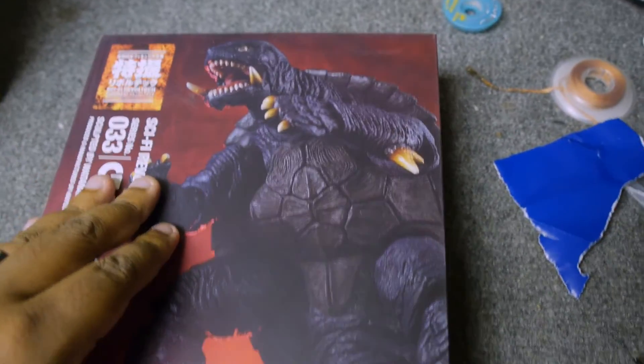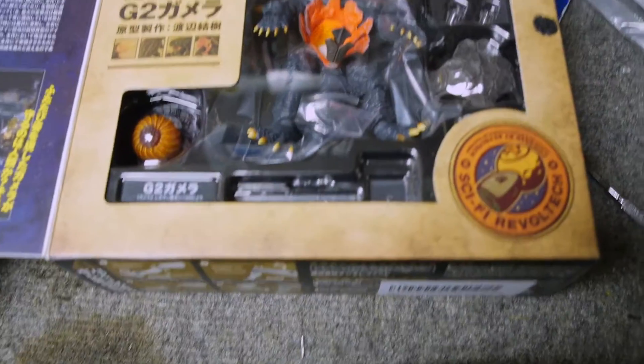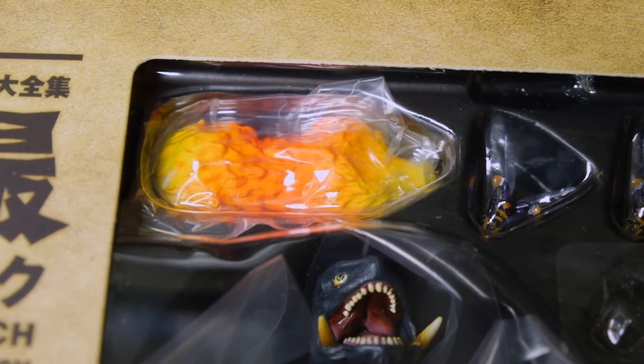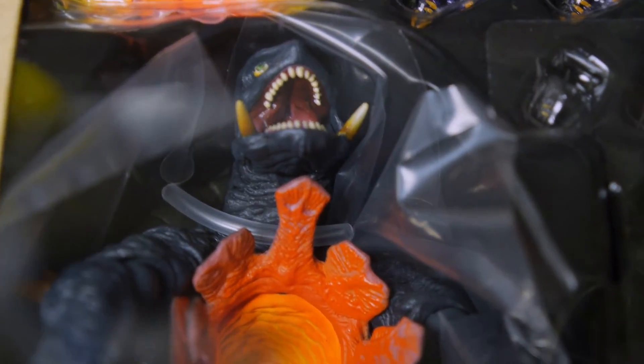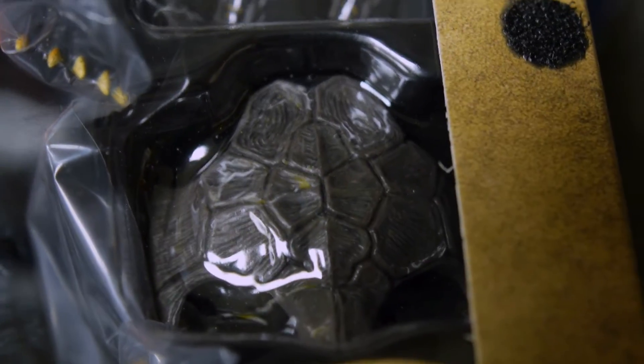Alright, I switched cameras here so we can get a better look at the box. It opens up. Nice. See, Gamera has his plasma fireball attachment. We have different — oh, these are Legion little mini figures right through here. Let me focus up the camera a little bit. We have Gamera for his open chest as he's firing the plasma blaster.